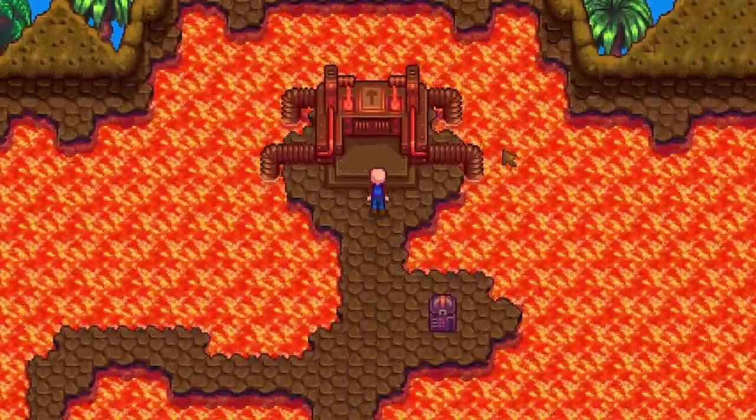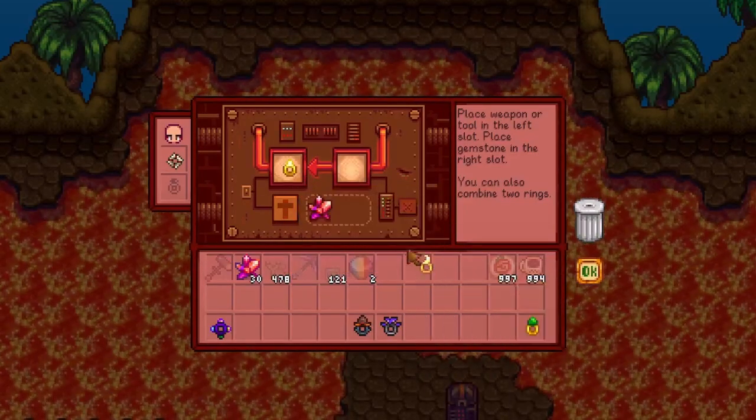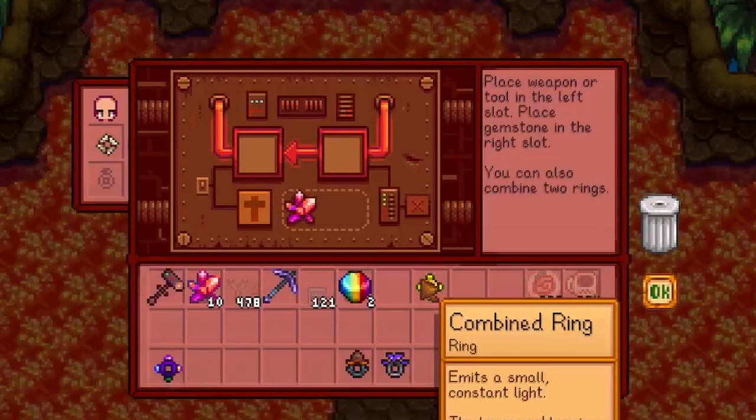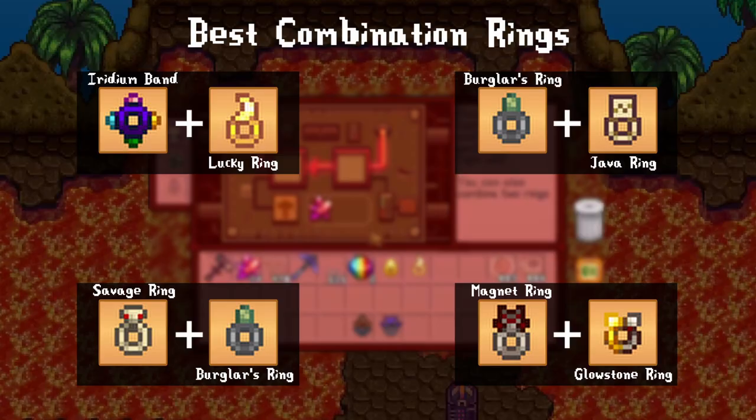We covered 28 of the 30 rings — now let's talk about the forge. When you make the great adventure to the top of the volcano, you find this lava-fueled machine. Insert two rings and 20 cinder shards and it will combine both rings and their effects into a single combined ring, allowing for insanely fun combinations. Note: you can't mix two rings of the same name. My all-time favorite combination is the iridium band and lucky ring — I wear two sets. The luck enhances weapon crit chance, fishing chests, wood, gem nodes, and more, while the iridium band offers weapon damage, light, and magnet radius. I consider this the ATV of rings — good for pretty much every scenario.